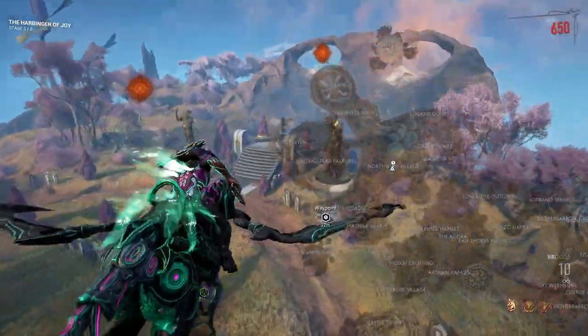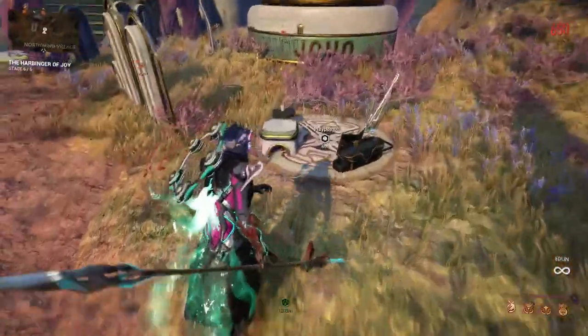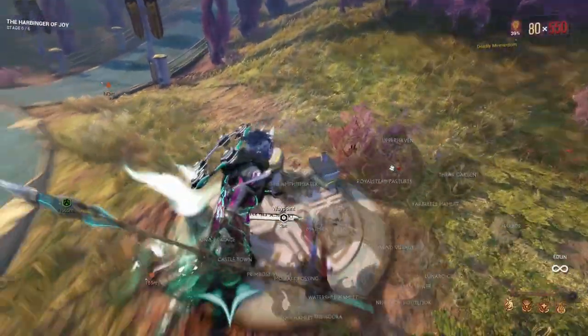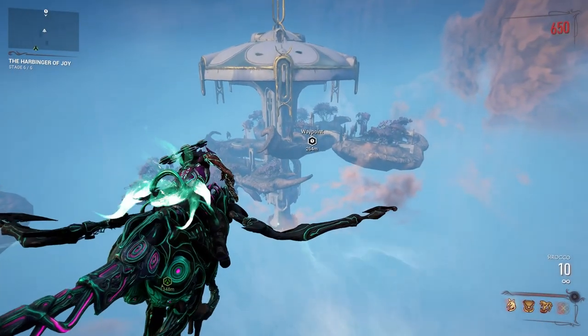Number ten is at North Wind Village — it's next to the good statue, not the crappy one. Number eleven is a roadside attraction at Royalstead Pastures. Okay, number twelve is tricky.